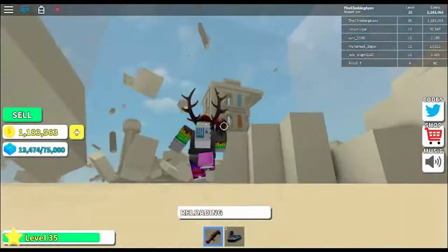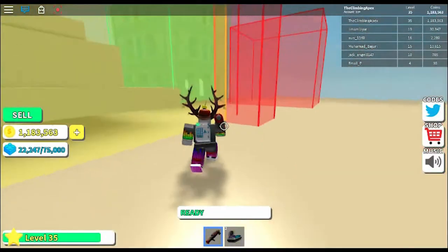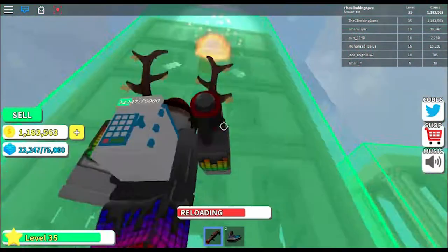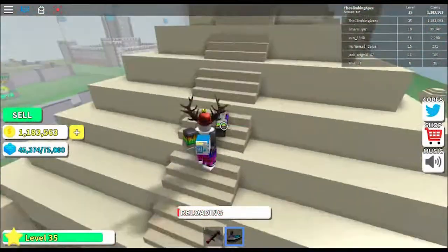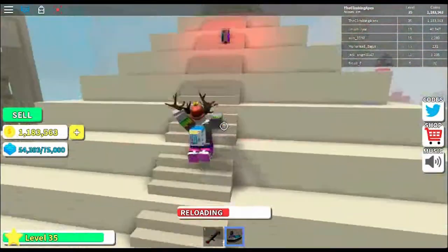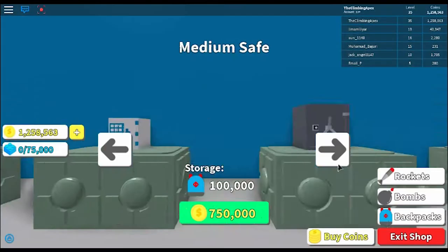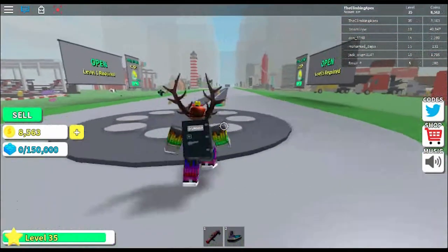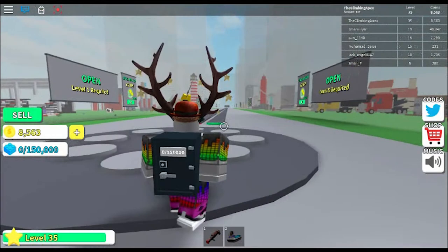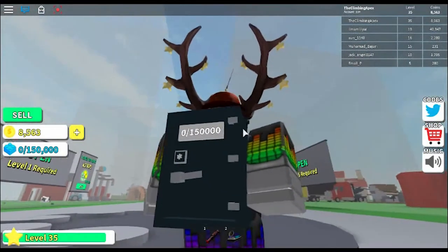Now at this point we're getting very close to getting the new backpack, and we're not far away actually. After this we're going to be doing a showcase and then the Twitter codes. Okay guys, so we just bought the new large safe — it contains 150,000 bricks in it. So now we're going to be going on to the levels that we can showcase in the video.